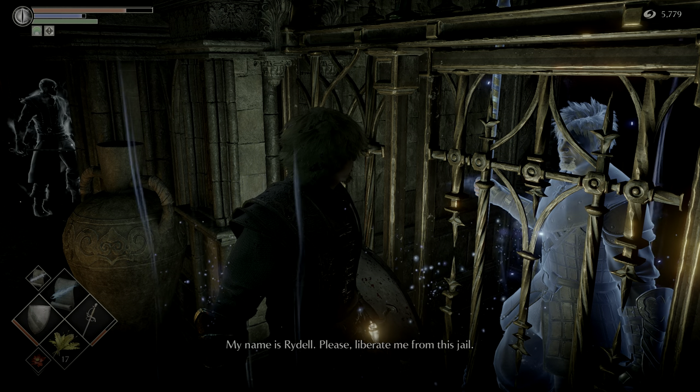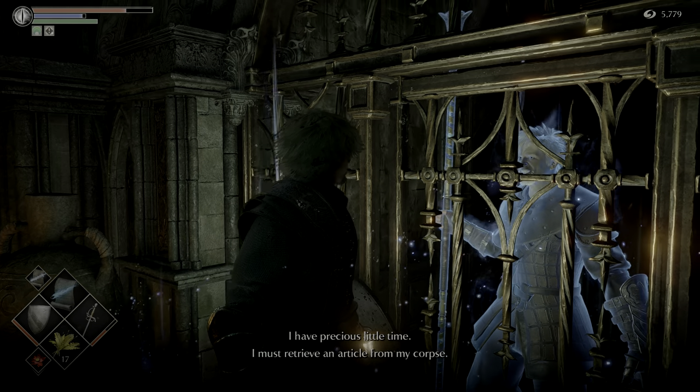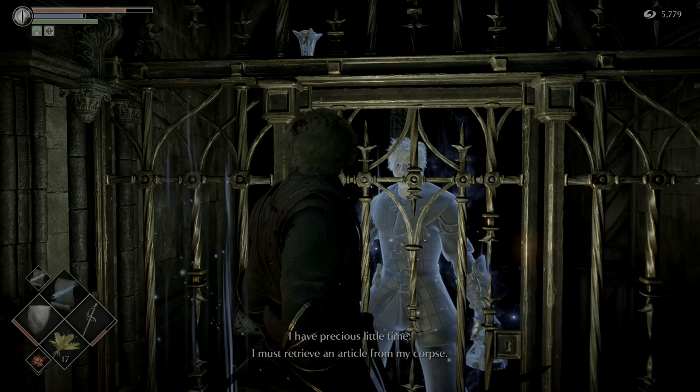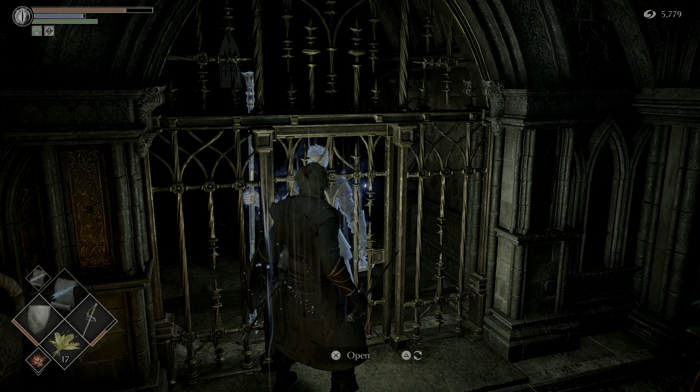He is a blue phantom that is located on the west side of the second floor in a locked cell. His key is not available until you get pure White World Tendency in level 3-2, which is Upper Latria.